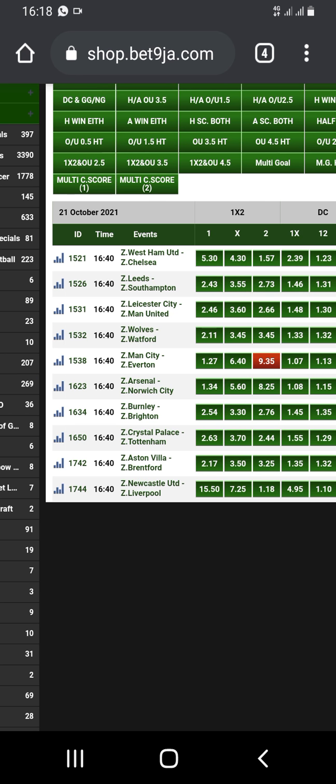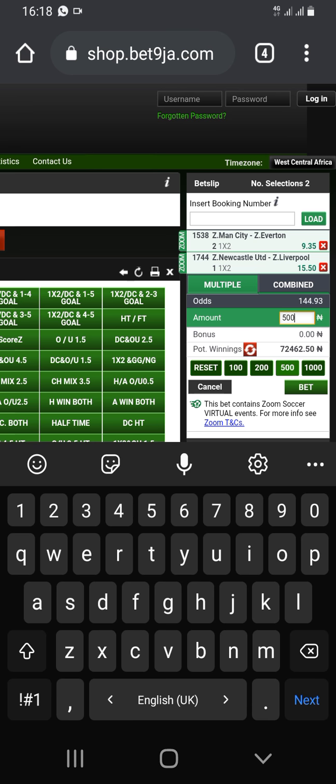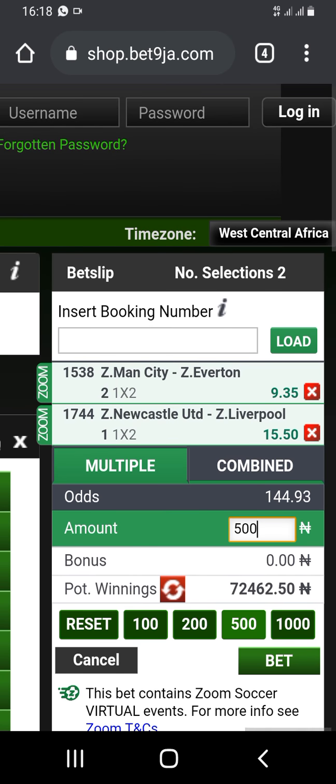When you pick Newcastle to win Liverpool from home, how many odds do you have? You have 144 odds. Let's say you play it with Naira — you are having 72,462. I have tried it several times and it has worked. So try it this time — give it a try and it is going to work.